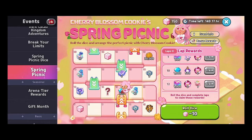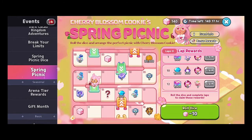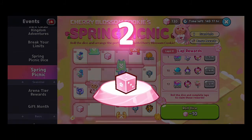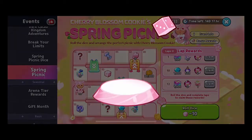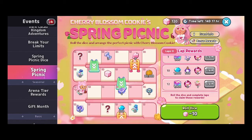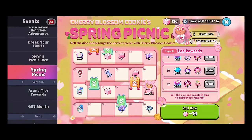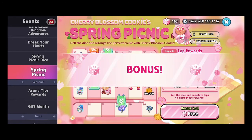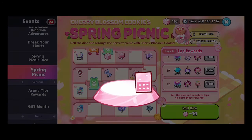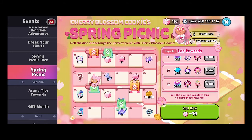We got another five — we almost hit the chance spot but passed it. Then a three took us back down via a slide, so we've now cleared two slides. We rolled a six — a great roll — then a three which gave us a dice bonus free roll. I really like this event; it's a fun little board game within the game.